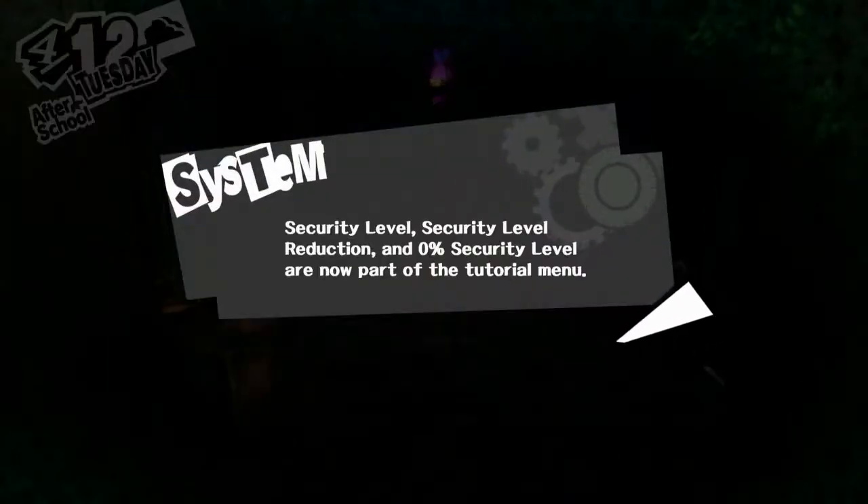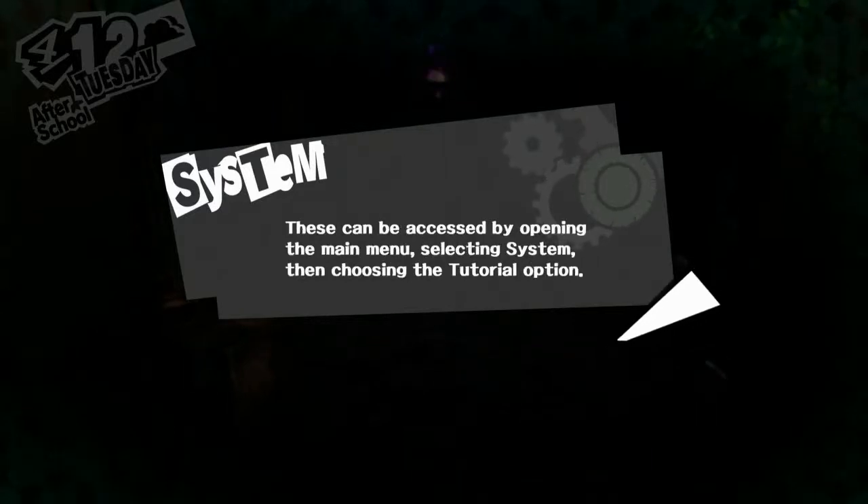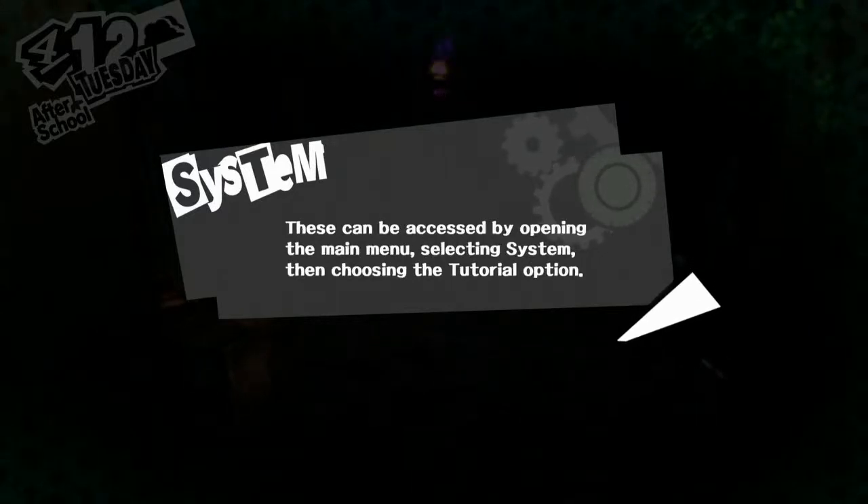Security level, security level reduction, and 0% security level are now part of the tutorial menu. These can be accessed by opening the main menu, selecting the system, then choosing the tutorial option. Fantastic.